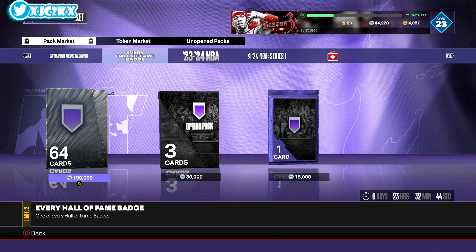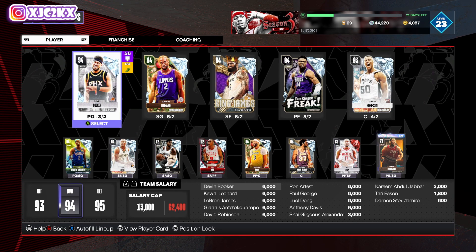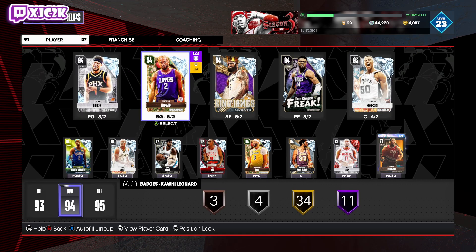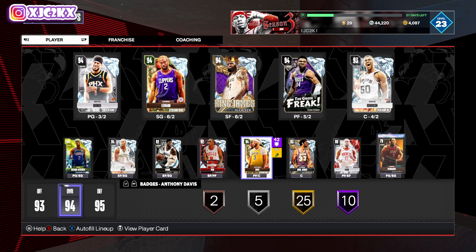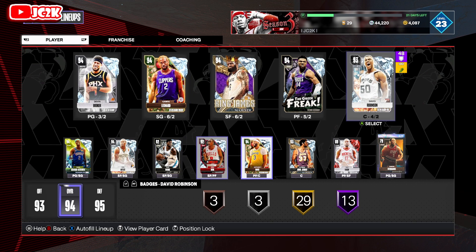Badges seem to have less effect on gameplay this year than in previous years. That doesn't mean they don't have an effect — they do have a massive effect. But all of the Hall of Fame badges that were available to buy with VC over Black Friday did not make as big of an impact as people expected. My D-Book has a bunch of extra Hoffs, my SGA has 35, my Bron has 45, my Giannis has 26, and D-Rob has an extra three or four. I have a lot of extra Hall of Fame badges on some of my players, and it doesn't make that huge of a difference.